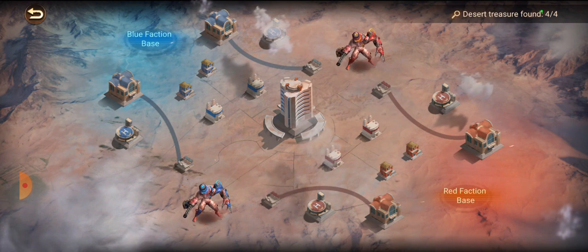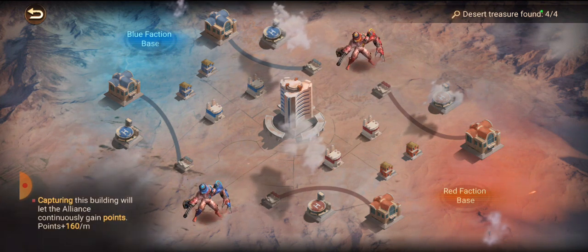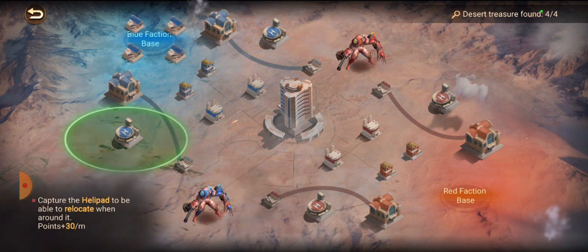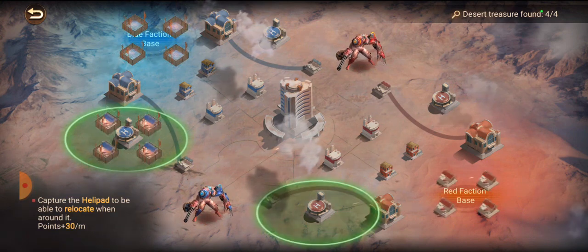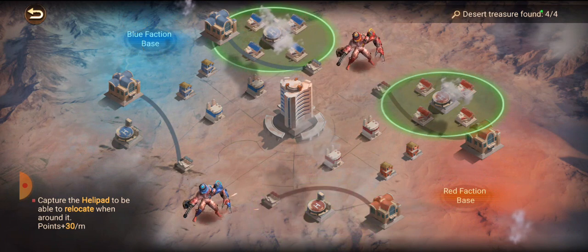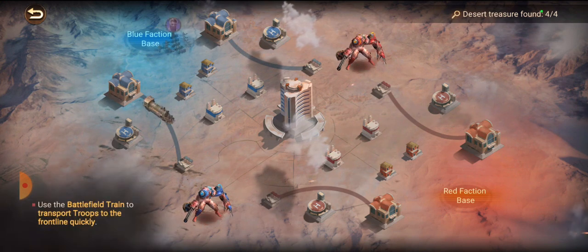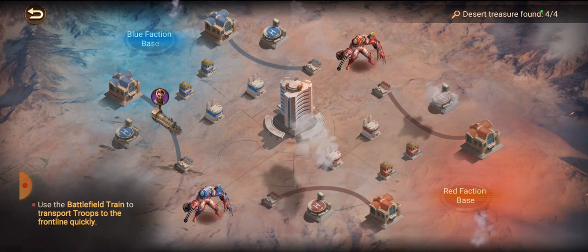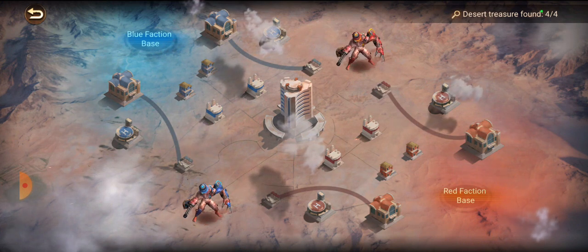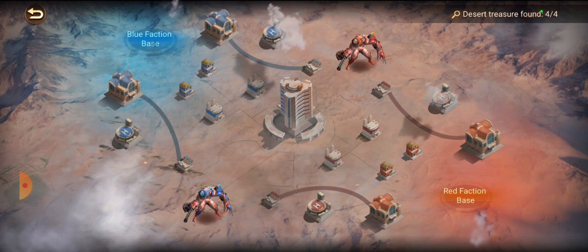First off, these are little buildings that give you points — the ones further out give you way more points per minute. This is the helipad; there's one on each side, so if you take the helipad on their side or your side you can teleport up near it. There are also little battle train station areas where you can send troops and they get thrown further up the field at a faster speed, so you can get to your destination a bit faster.